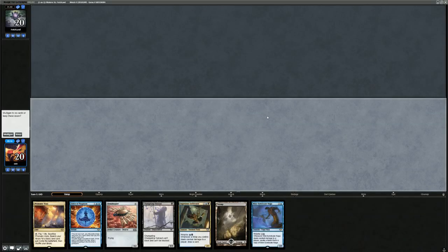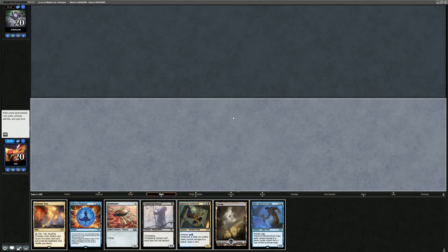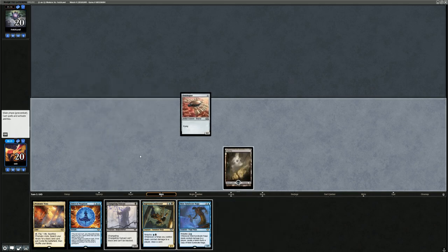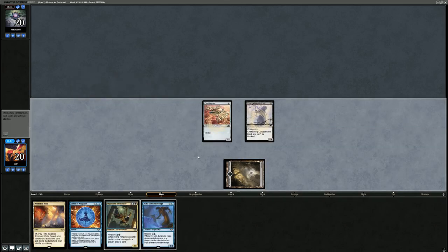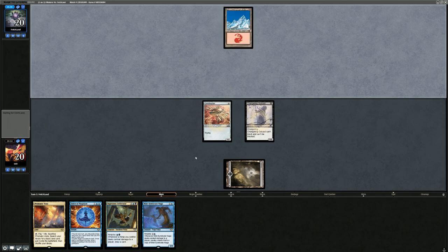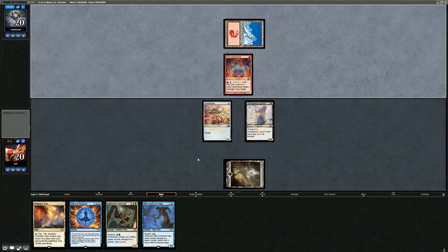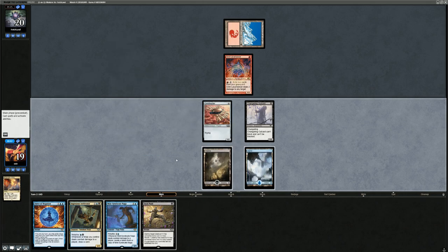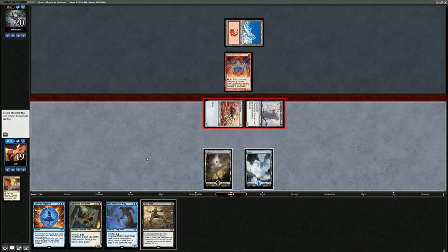Opening hand seems fine — enablers, Ninjutsu creatures, no Inquisitions to take away a Lightning Bolt, but we can double up on enablers. Outcast plus Infiltrator on turn two would be nice since we'd draw two cards right away thanks to the Outcast being a ninja. Ornithopter lets us keep the Outcast in place. Opponent's turn one: Grim Lavamancer. Two damage doesn't kill the Infiltrator at least, and Fatal Push can answer the Lavamancer. We fetch an Island, attack with both, pick up Ornithopter, and draw two cards. Nice start.